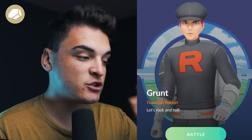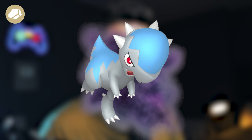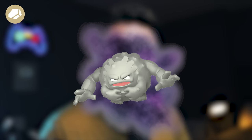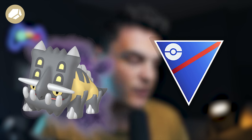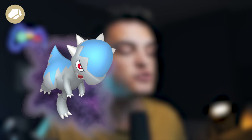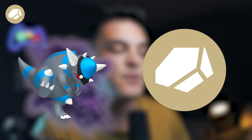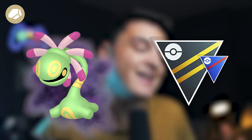One of the best Grunts — the Rock Grunt — says 'Let's rock and roll,' getting you encounters with the new Shadow Shieldon, the new Shadow Cranidos, Shadow Alolan Geodude, Shadow Lileep, Shadow Anorith, or Shadow Graveler. Shadow Shieldon into Shadow Bastiodon is very meta in the Great League. Shadow Cranidos into Shadow Rampardos is the number one DPS Rock-type Raid attacker in the game — one we've been waiting on. Shadow Lileep is also worth a mention as Shadow Cradily is decent in the Ultra League and Great League limited cups.